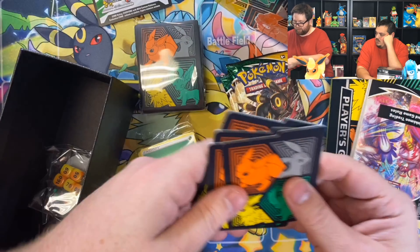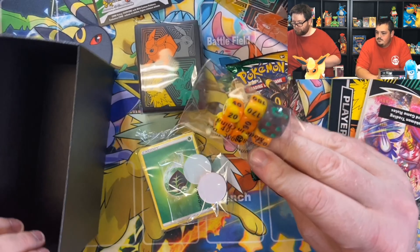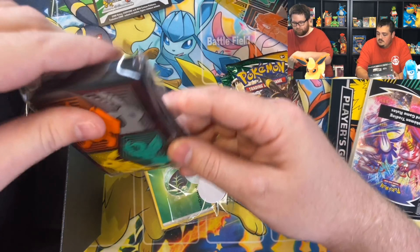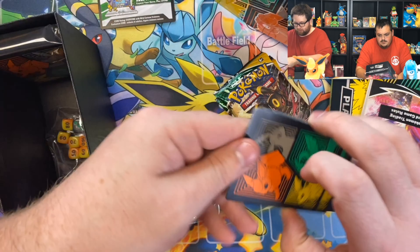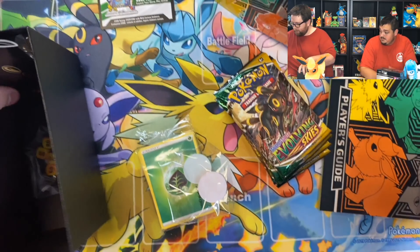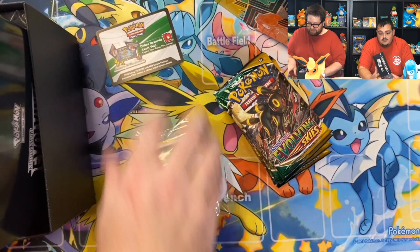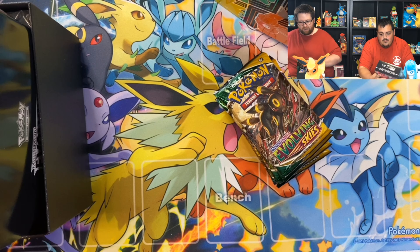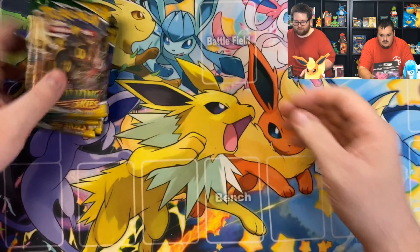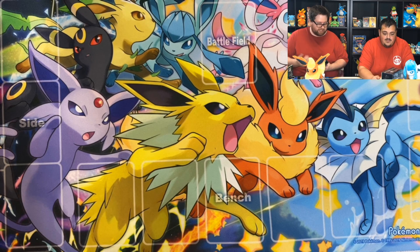They have really made the Elite Trainer Boxes feel like a premium product compared to years past. We've got the code, some dividers, the poison and burn markers, the normal dice, and some nice sleeves. I really like that these artworks are featured on the sleeves. It's just fun opening Elite Trainer Boxes.